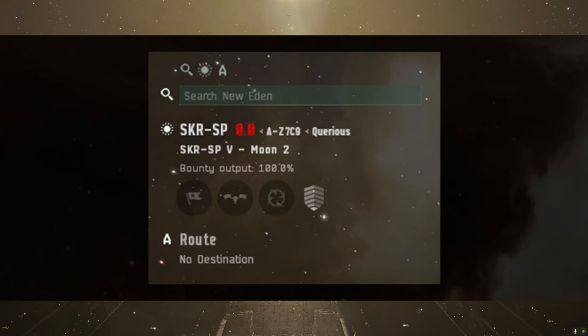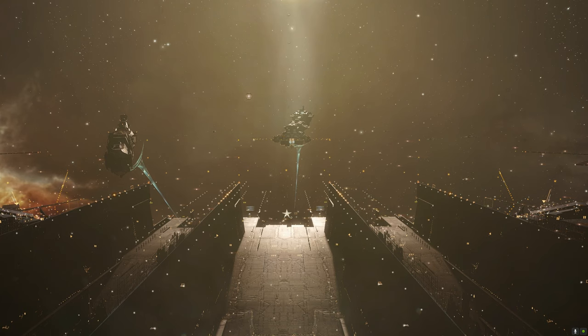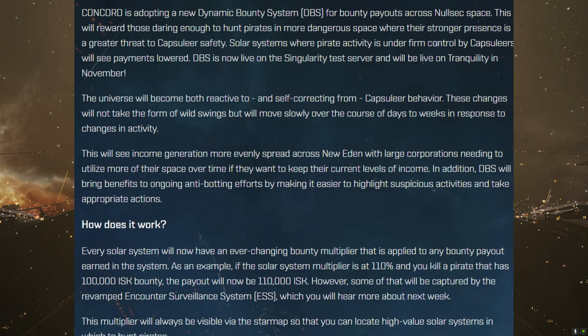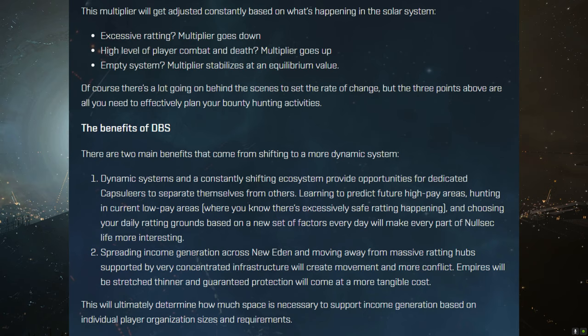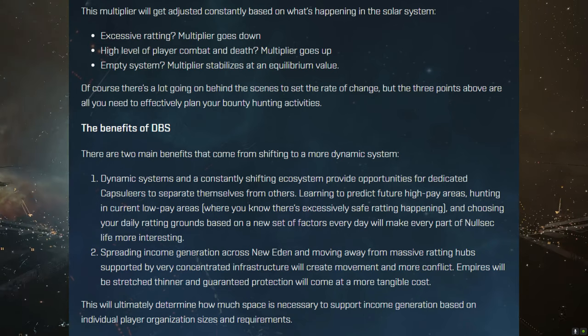As it says on the patch notes, linked in the description below: if an NPC has a 100,000 ISK bounty and the payout is at 110%, you'll get 110,000 ISK. But if you start heavily ratting in that system — after a certain number of NPCs killed over a certain time — it will drop, so that NPC could go from 100,000 down to 85,000 ISK. This is going to encourage people to spread out a bit, though I don't think it will encourage people to take more space.